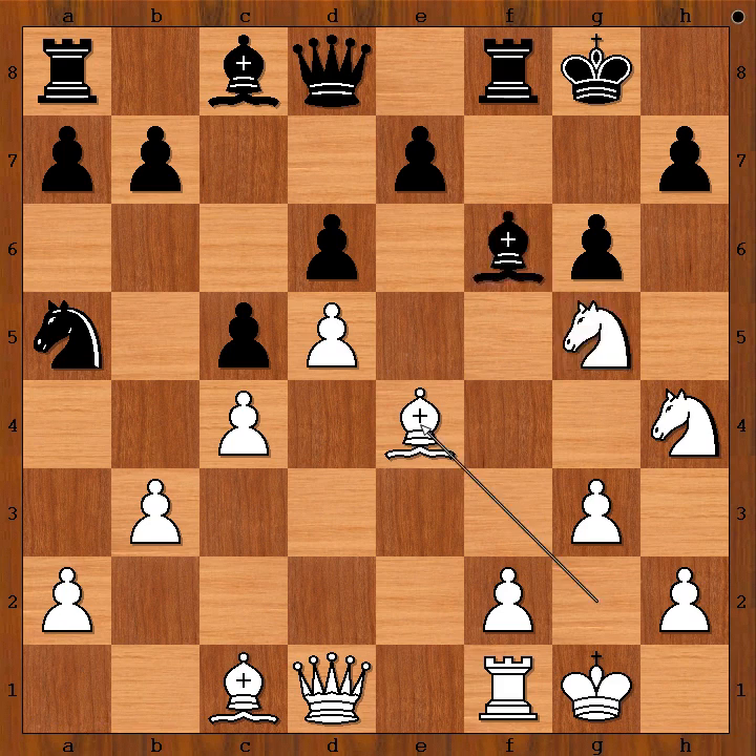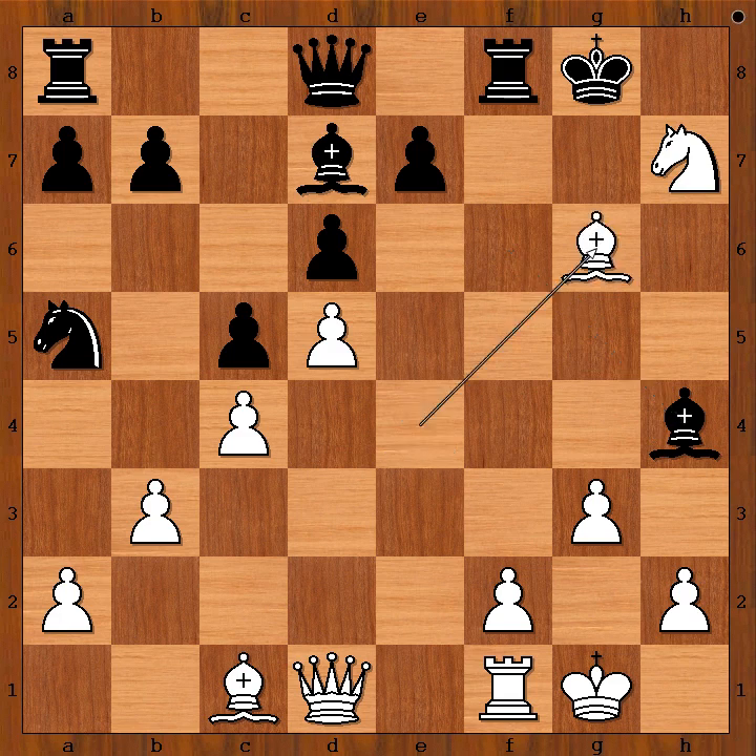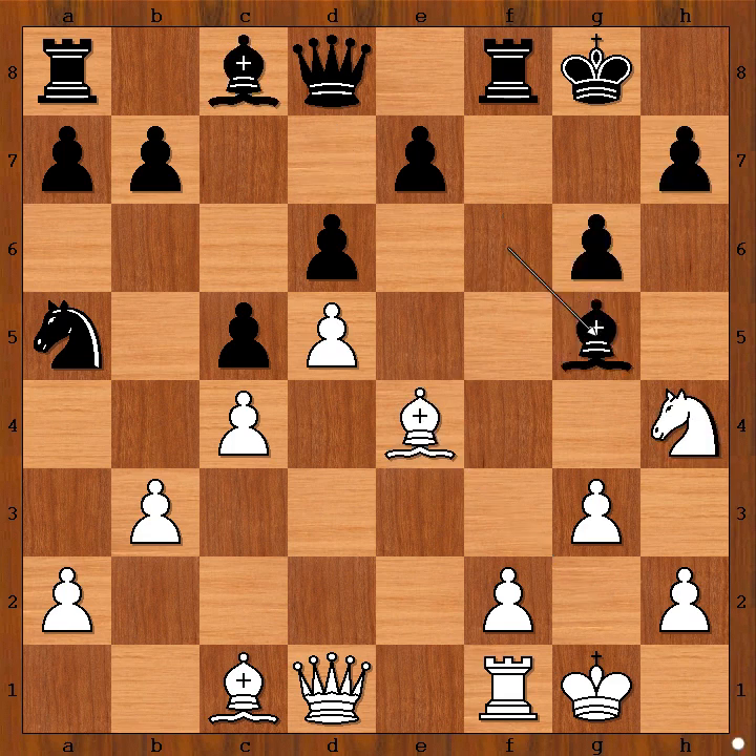If something like bishop to d7, then knight takes on h7, and after bishop takes on h4, bishop takes on g6 — and white has a winning attack. So we have bishop takes on g5, bishop takes bishop, black to move. Seres couldn't find a good move.